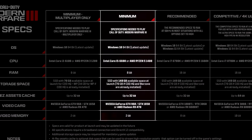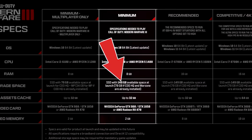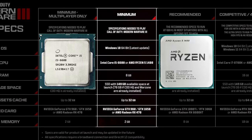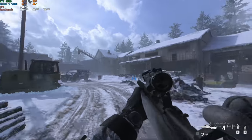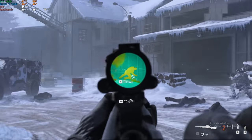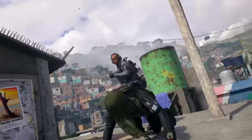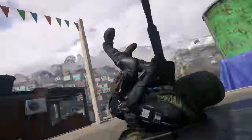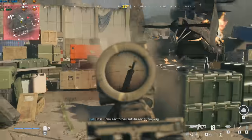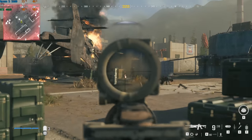Going back to the spec sheet, for single player minimum settings everything is about the same except for storage, and they also increase their CPU recommendation to the i5-6600 or the Ryzen 5 1400. This is weird because usually games require more CPU processing power in multiplayer, but the spec sheet says the opposite. We can't test this ourselves because the multiplayer isn't out yet, but I highly doubt single player is more CPU intensive than multiplayer.